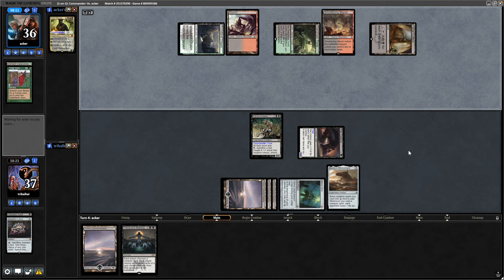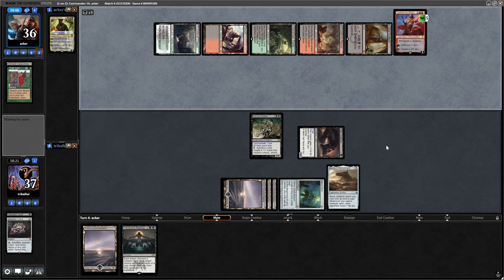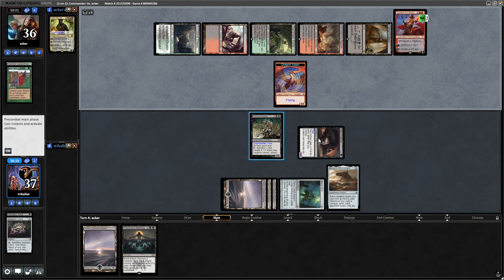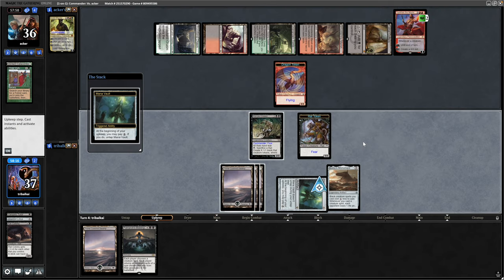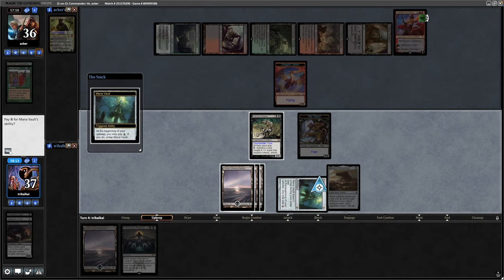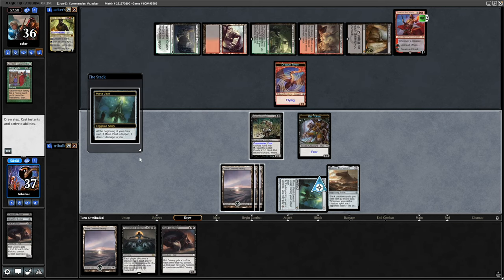Our opponent drops a Cabal Coffers. All of their lands just so happen to be Swamps, so they're getting to Sarkhan the Masterless and making a Dragon Token with that. And then I goof up here — I'm thinking that Marrow-Gnawer, like I said this is the first game I've ever played with this deck, I'm thinking she cares about the power of the creature you're sacrificing but it's actually just the number of rats. So Rat Colony is just converted into a 1-for-1, which is obviously the wrong play.